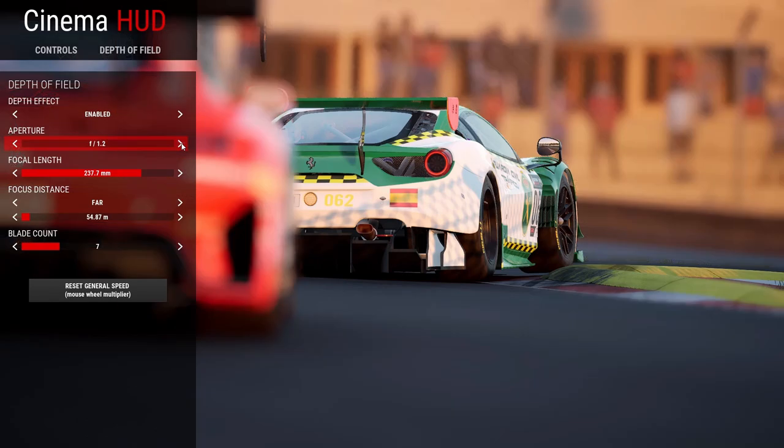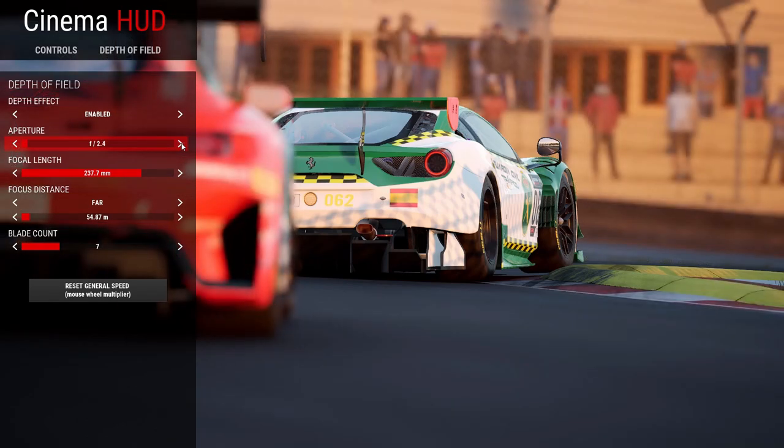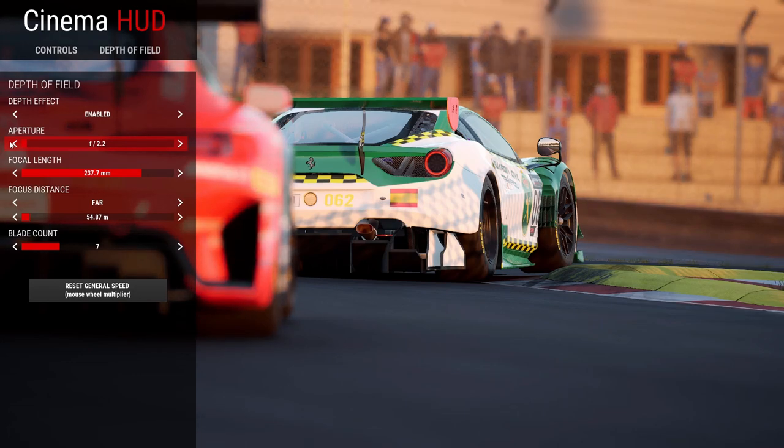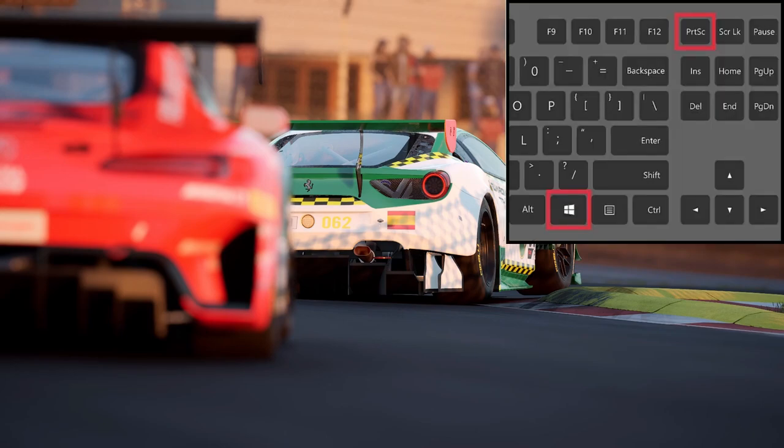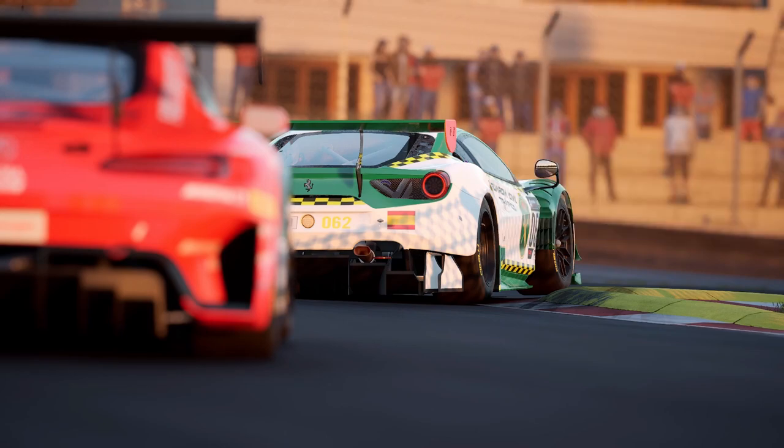Now I have my car focused. If I change the aperture, the depth will change — you can see the Mercedes on the left going less blurry. Just find a setting you like, and once you have the perfect spot and the perfect depth of field, take a screenshot.